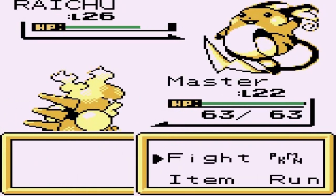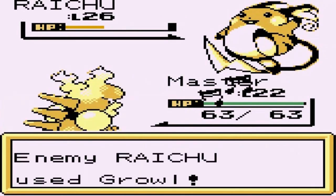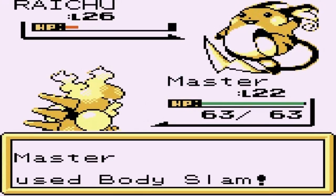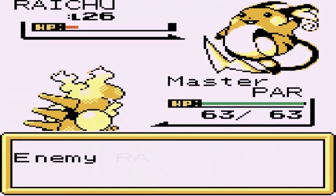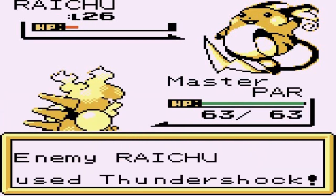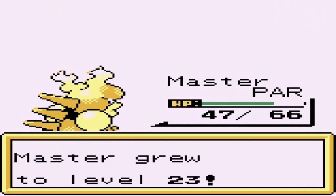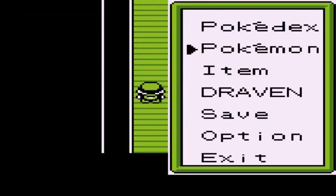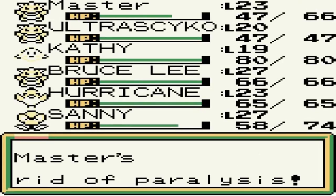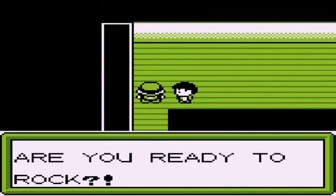Fire Punch does its thing. I'd rather paralyze this guy to get a speed advantage. He's trying to lure my physical attack. Here comes another body slam — let's finish with Flamethrower, but he hits us with Thunder Wave and we're fully paralyzed. This is where Raichu shines. Raichu is defeated and Master is growing levels like crazy. I think I need to start buying more paralysis heals — they could prove useful.